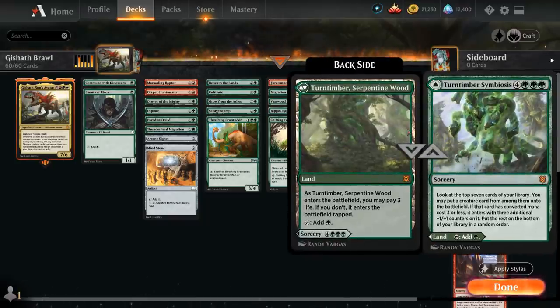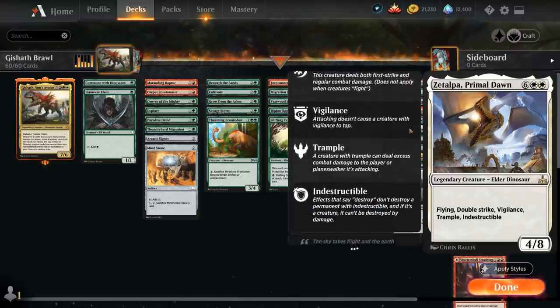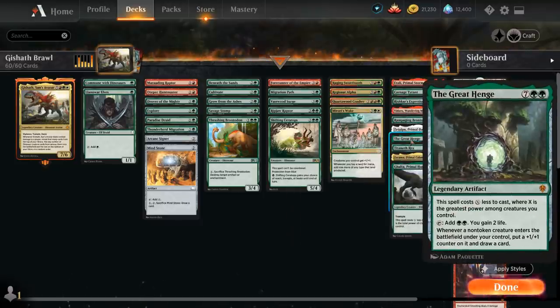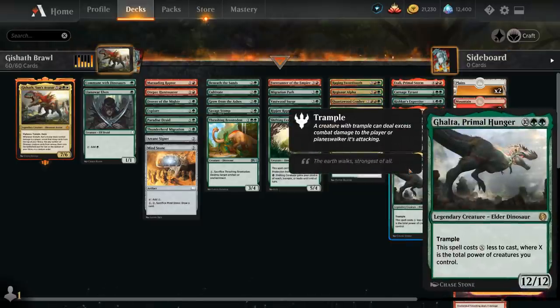We've got Turntimber Symbiosis as part of our mana base. Zetalpa Primal Dawn costs 8 mana for an 8/8 with Flying, Double Strike, Vigilance, Trample, and Indestructible — quite a mouthful. The Great Henge provides a bit of card advantage and works nicely with our bigger dinosaurs, giving it a discount. Zacama Primal Calamity is the 9-mana 9/9 with Vigilance, Reach, and Trample — when cast from hand, we get to untap all our lands and can use activated abilities to gain life, destroy artifacts or enchantments, or deal 3 damage to a creature. Galta Primal Hunger also gets a nice discount from having creatures in play — a 12/12 Trampler.